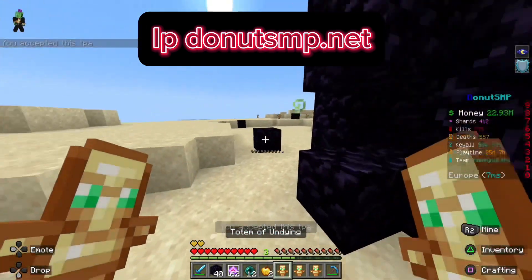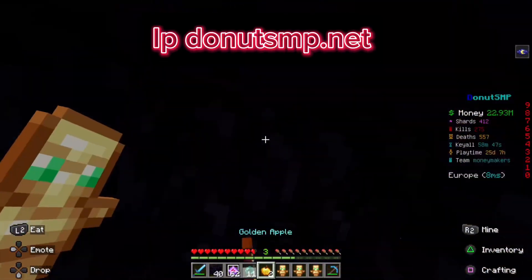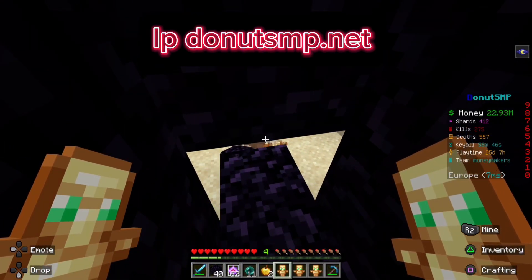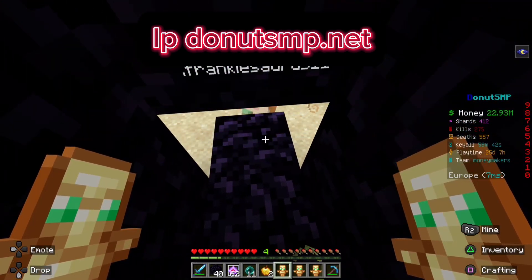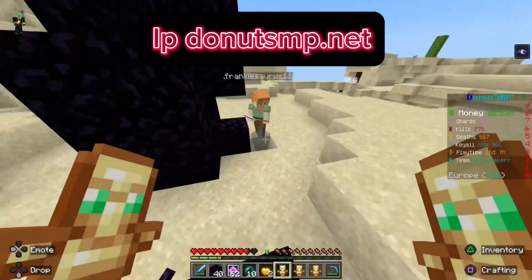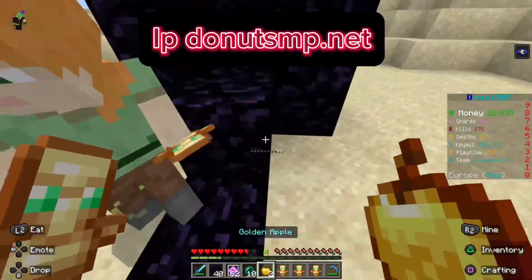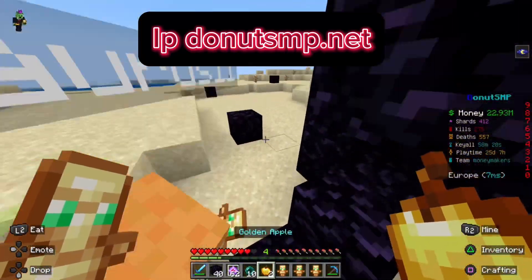So look, we're gonna be TPA-ing people into this box, right? And then you have two people, and one has to escape. Franky? What you can do is you can tell people to TPA, and then you can kill them.